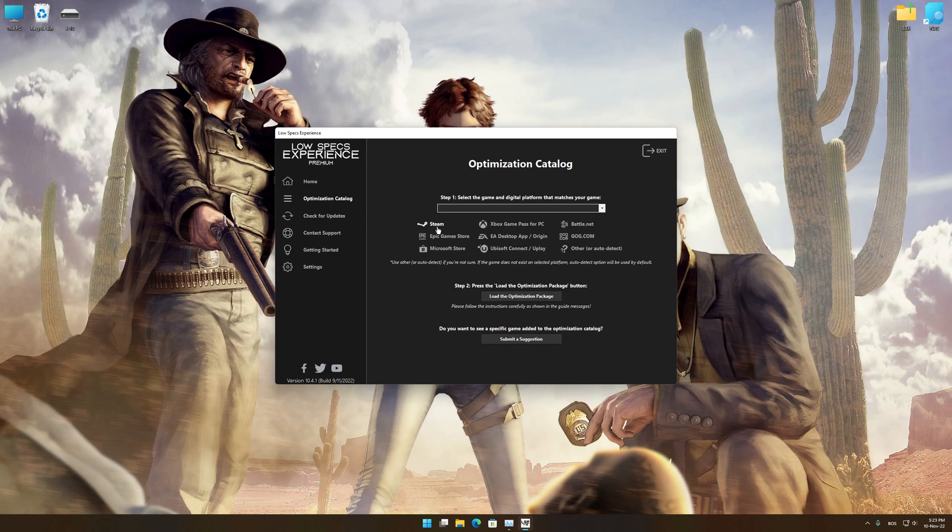From the top of the menu, select the applicable digital platform, and then select Call of Juarez: The Cartel from the drop-down menu. Once that is done, press load the optimization package.